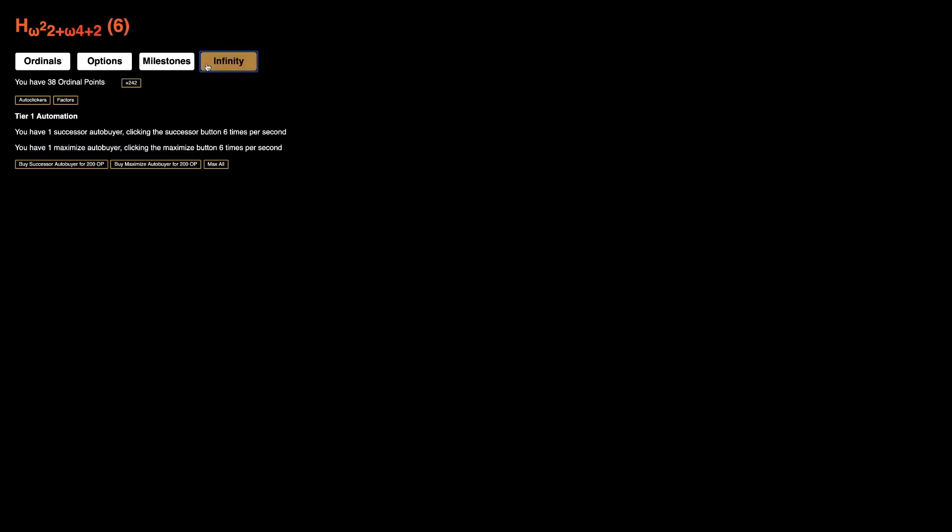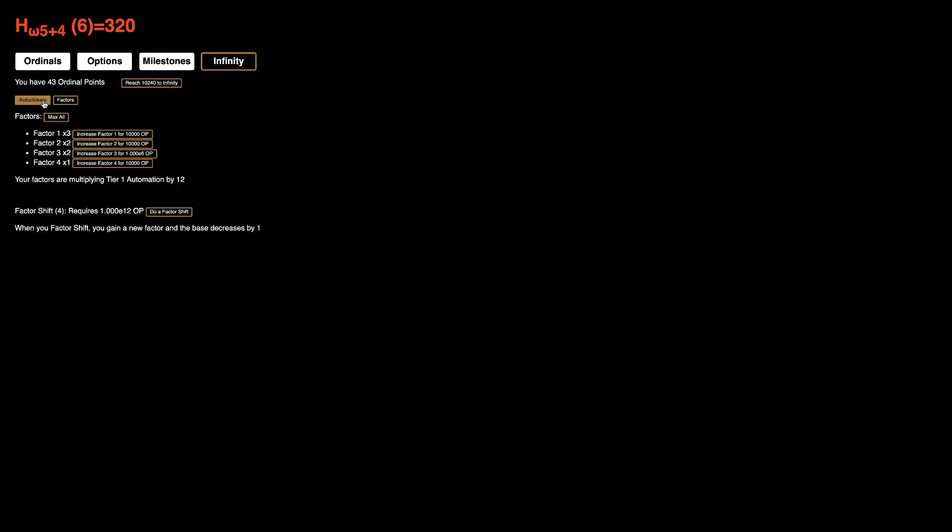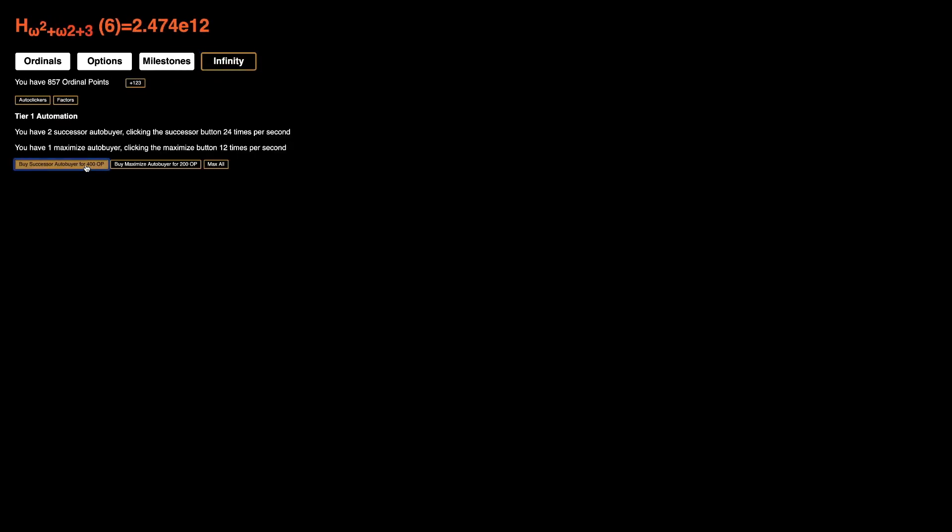Once we start getting more ordinal points, I'm gonna go for 200 here. 200 ordinal points — this means we can get not only this, but we can also get this, so now we're clicking 6 times per second already again. This is gonna mean we're gonna pretty quickly get up to more stuff. I'm now gonna go for 1,000 ordinal points; this is going to allow me to get the next factor. So now we're clicking twice as many times. We can go for another 1,000 to get more auto buyers, because that really speeds things up. Now we're clicking 36 times per second.